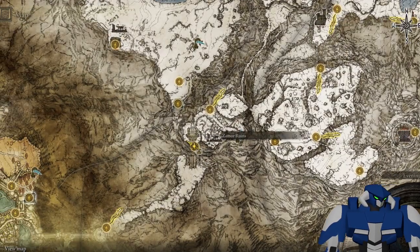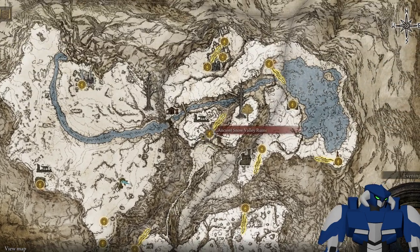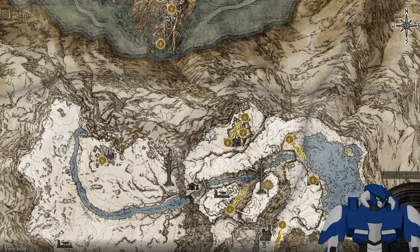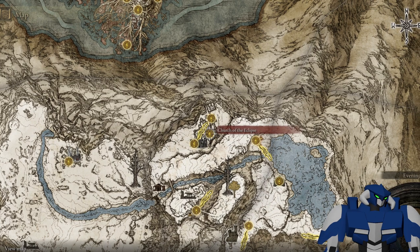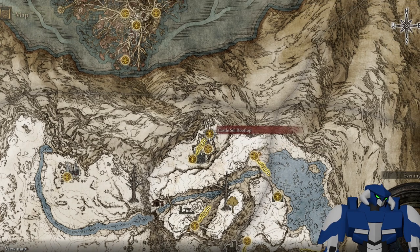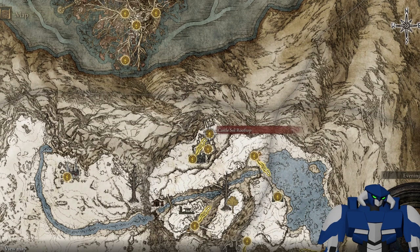After that, for the left part, you gotta operate the lift and go this way. Try to get to this grace. You come all the way here behind the mountains and get to Castle Sol. You gotta clear this dungeon — it's pretty hard, by the way. You have to get to the rooftop where you'll find the boss — it's a commander or something. After you kill him, you get the left part of the medallion. The boss is really hard also, so be careful and be prepared.